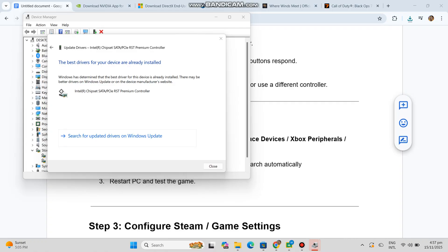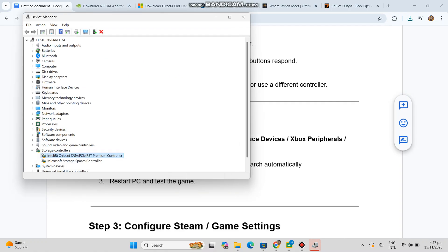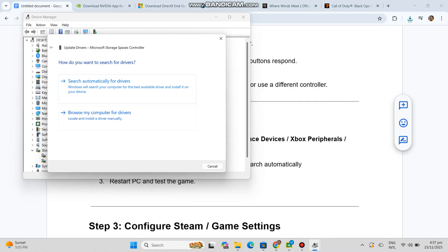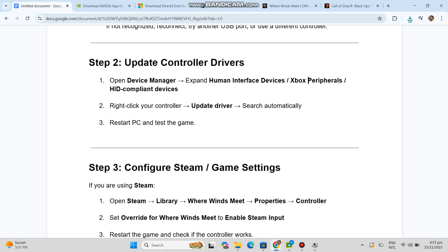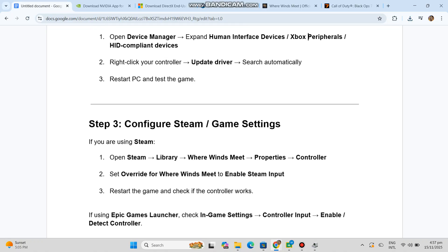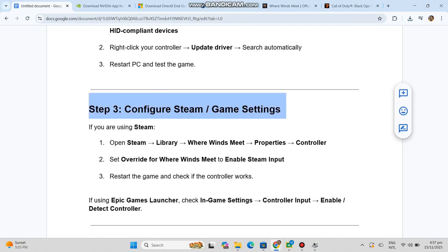Step three, configure Steam game settings. If you are using Steam, one, open Steam, Library, Where Winds Meet, Properties, Controller. Two, set override for Where Winds Meet to enable Steam input. Three, restart the game and check if the controller works.